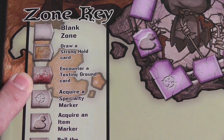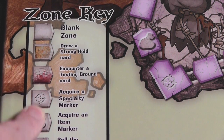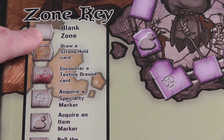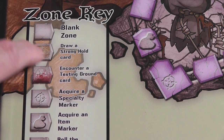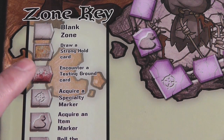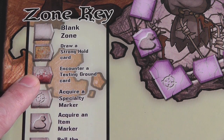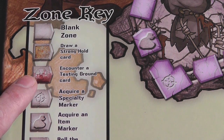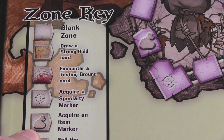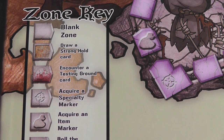The zone key is the best way to show you the spots because as a roll and move game, when you land on these different zones, that's what triggers different things. If you're in a blank zone, you just land there and nothing happens. If you land in this one that looks like rusty sand or maybe blood, you're going to draw a stronghold card — those are things that are going to help you. If you get this big splash of blood, this is an encounter — a testing ground card. This would give you one of those crosshair markers that's going to help you with your specialties. Here you acquire one of the little bags that gives you your rope, tent, or other normal items.